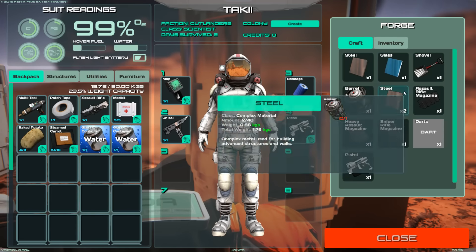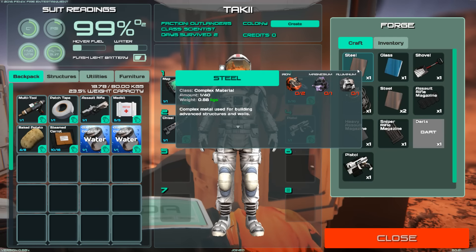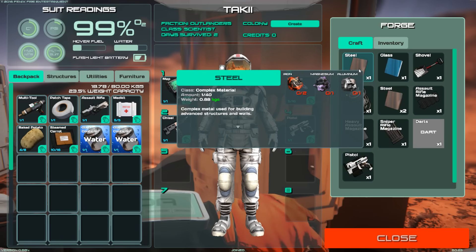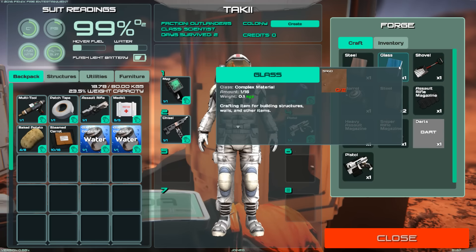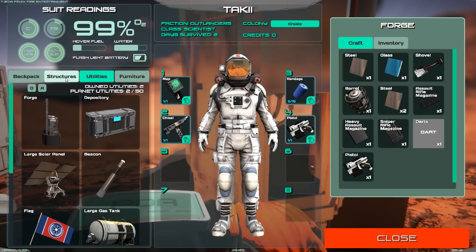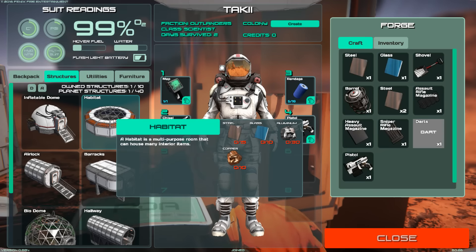Now, in order to make steel, we need magnesium, and I have no idea where that is, so we have to find it in this episode. We need magnesium because we need to make steel to make a shovel. Then we need that to make glass, which is then used to make the habitat. We need steel and glass for the habitat, so we need a lot of stuff.